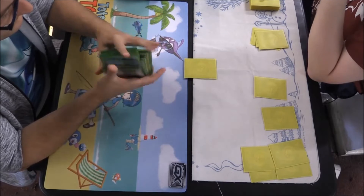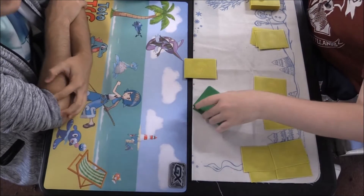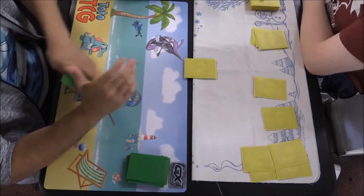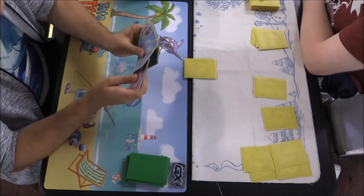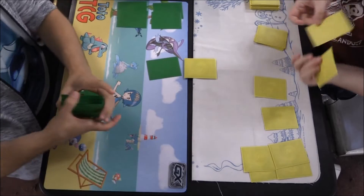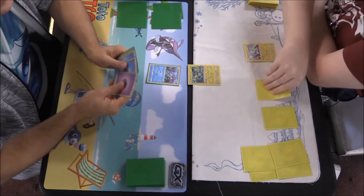Let's see what we can get on this shuffle. We draw seven. We have an active — looks like there might be a Mudkip there — and four prizes. All good to go. He's got a nice full bench. We did get the Mudkip. Drawing for our turn — we are going first. We're probably going to attach; water energy goes on.